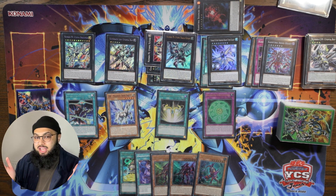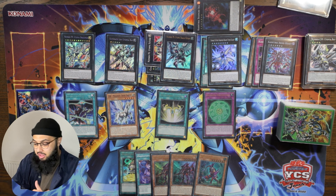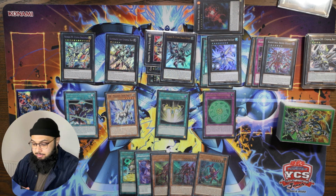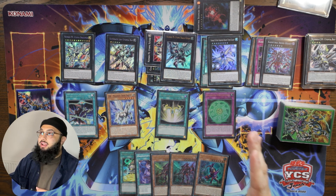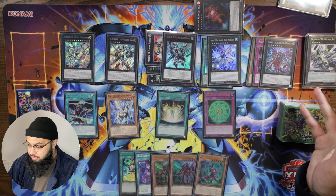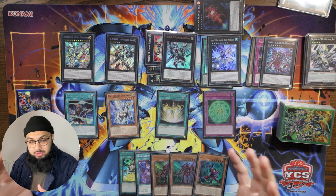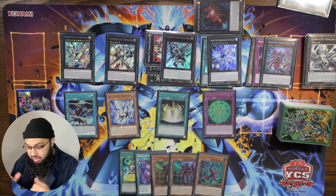Titanic Galaxy can negate a spell effect — Dark Ruler is not popular in this meta anymore as we've entered a control meta with decks like Labrynth, Runick, and Kashtira. But we do have Numbers Protection to even beat that, which is pretty strong. Titanic Galaxy can also redirect attacks, which is really nice. Shangri-La is sitting in the back, and Kashtira Arise-Heart — the second we get that third material we're banishing something face down and blocking zones. I wish we had ten monster zones to take full advantage of what this deck can do.